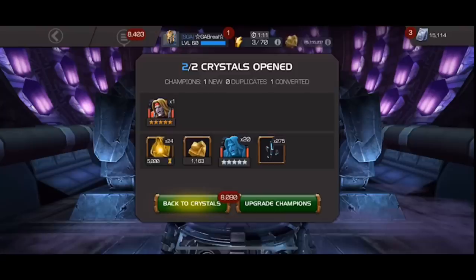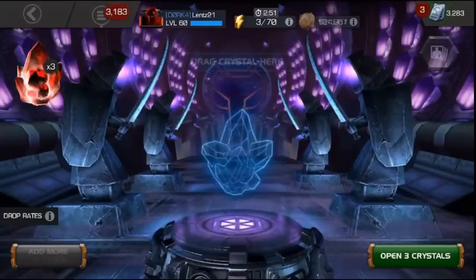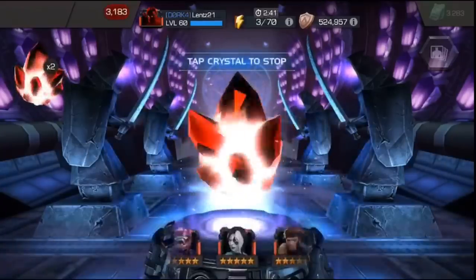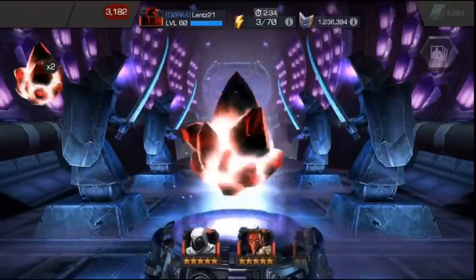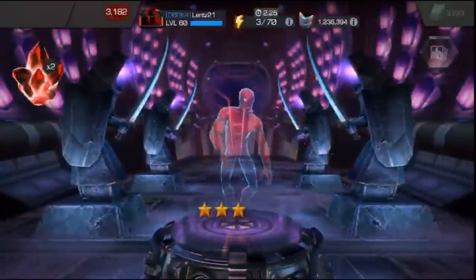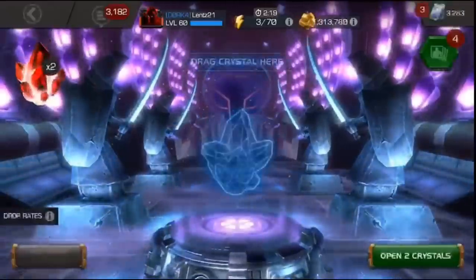You see, the second video, in some ways, I think is even cooler. Let's take a look at Lintz21's 3 5-star crystal opening from the Alliance known as Dork 4. Many of you have reached out to me and said that you have one or maybe two of the Holy Trinity, but not all three for 5-star pulls, and so you cannot bring the Holy Trinity into Act 6 because of the 4-star restrictions. Keep that in mind because this first crystal — you roll over a Gladiator Hulk and a Killmonger, which are both amazing champions, for Stark Spidey. Now, this is the least impressive part of this opening because he already has Stark Spidey duped, so this is just a second dupe of Stark Spidey.